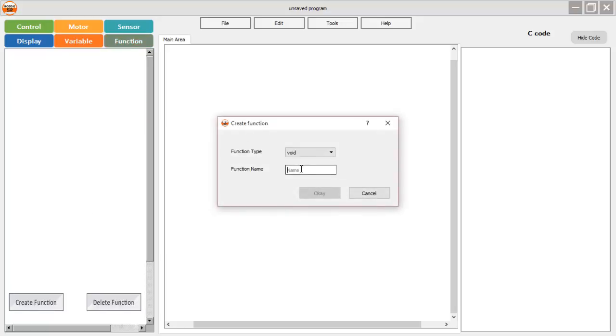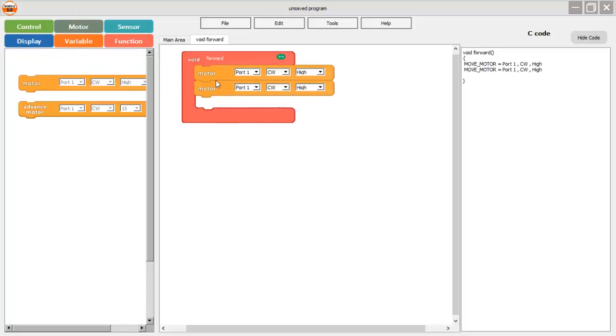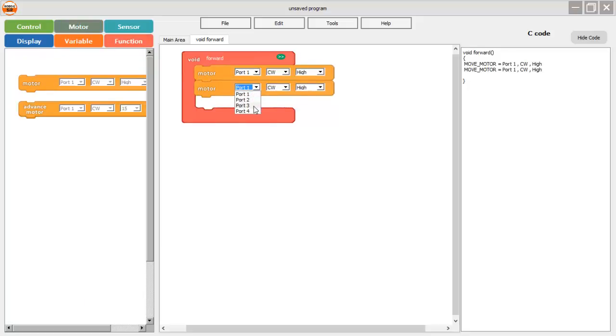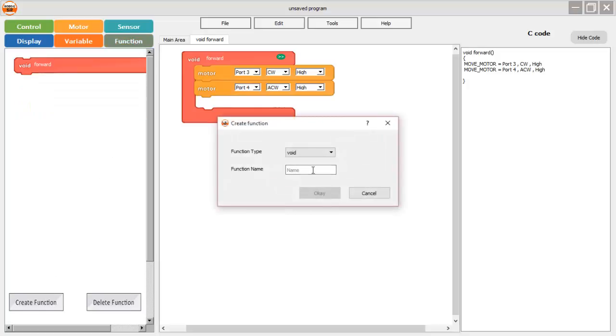The first function I'm creating is 'forward'. To make the robot move in forward direction, I drag two motor direction blocks into the function tab and select motor port 3 and motor port 4, because the base motors are connected to those ports. Now I'm creating one more function which is 'backward and right turn', giving it the name 'back_right'.